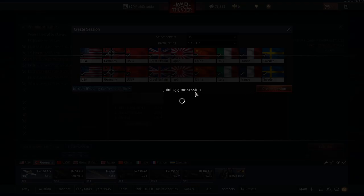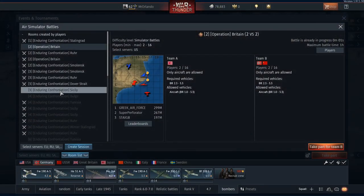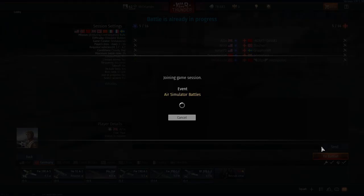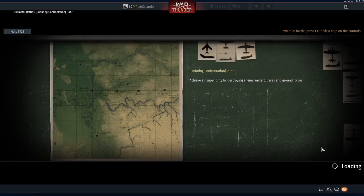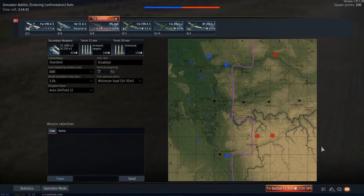Rur and Sicily are basically the same — very minor differences, just green or tan. So you create a session, but if there's one already open, you want to go there, click Take Part, and then you're joining it. It's that simple. Go into Simulator Battles, look at sessions. I suggest going into filters — it should say by region. You want to select every single region, just to have them all, because it shouldn't really affect server connectivity that bad, and it will get you into the game quicker.